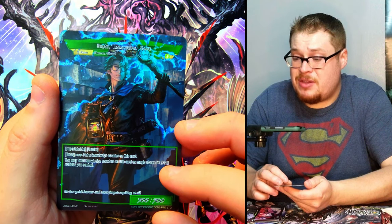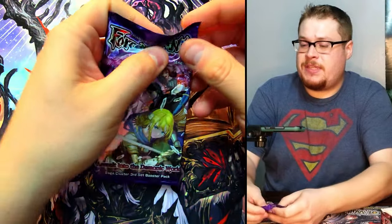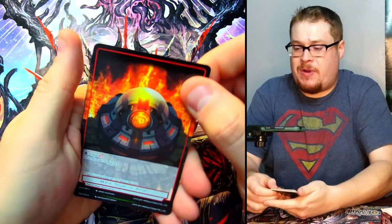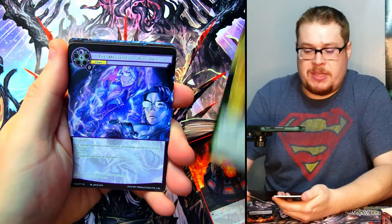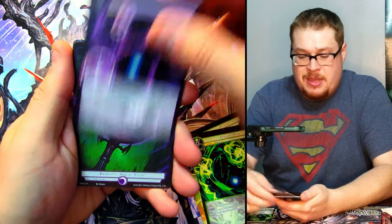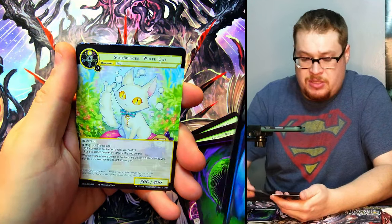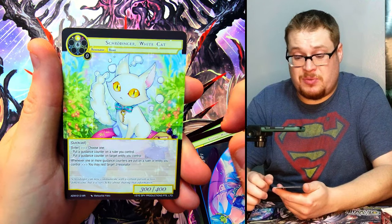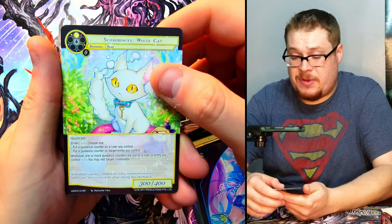That is freaking dope — a 25 to 30 dollar card, yes please! Safe to say when it comes to J-rulers, these new sets always push them up to around 25-30 dollars, which makes sense since you only need one in your deck — no one's out there buying play sets. All right, let's keep going. Schrodinger white cat, just the normal version this time — we got the full art earlier which looks way better in the nice foil.